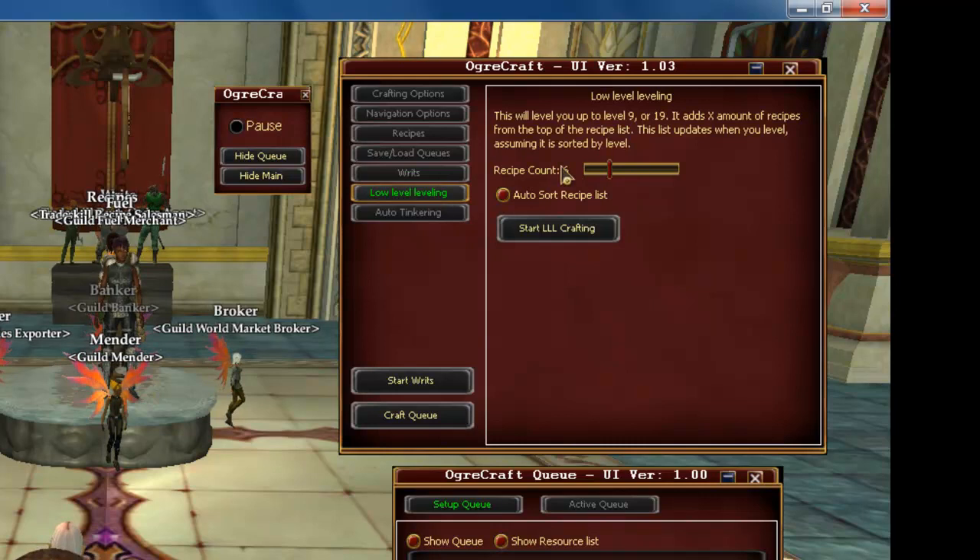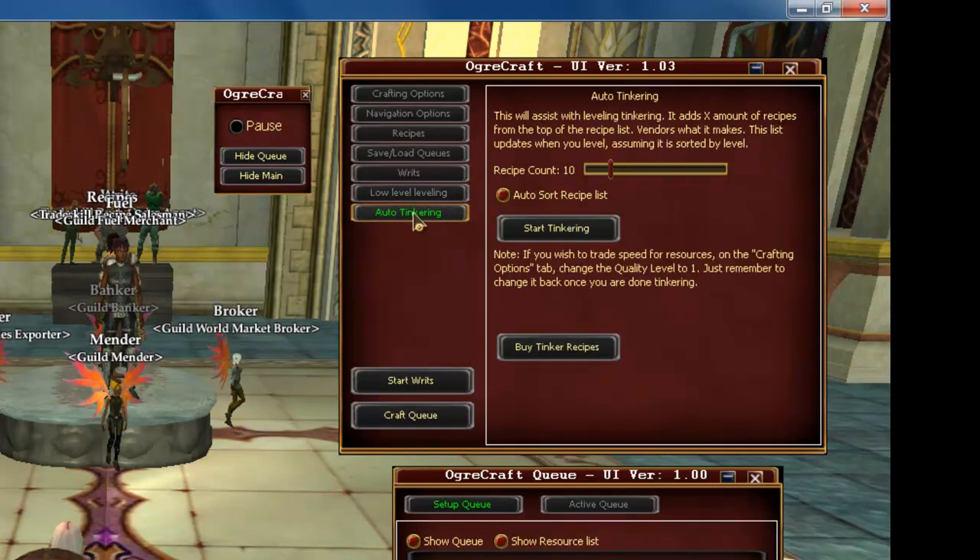The next tab is Low Level Leveling — I'll show you that in just a couple of minutes. The next tab after that is Auto Tinkering. The Auto Tinkering tab will help you level your tinkering skill.